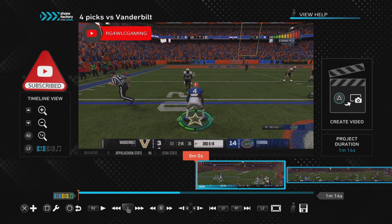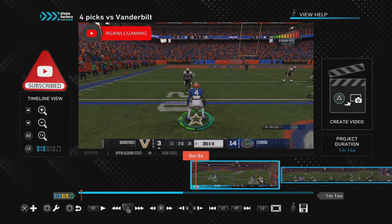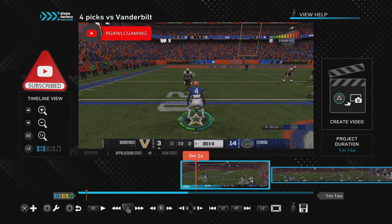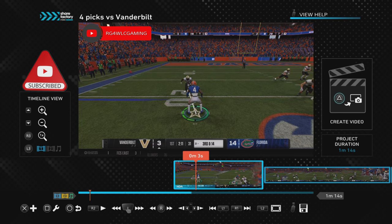Before the pre-snap, I'm going to go frame by frame. At the snap, I'm holding down the X button to press the receiver at the line. Now if you're on Xbox, you're going to want to press and hold the A button. PS5, you're going to press and hold the X button at the snap just like this.